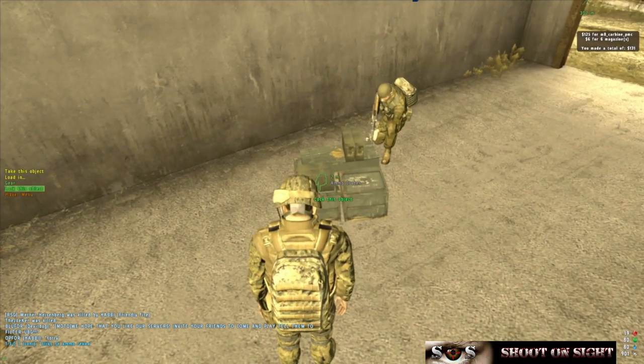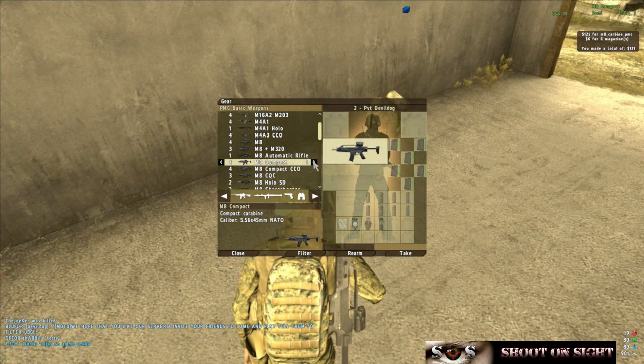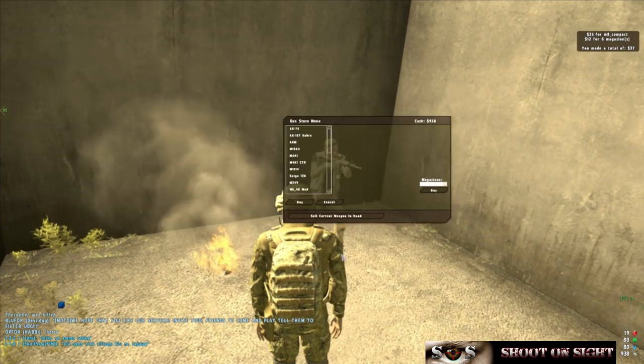Weapon in hand — 131 bucks. I'm going to keep selling those. Those things seem to be pretty valuable. And then next thing you know, you've got a bunch of money.